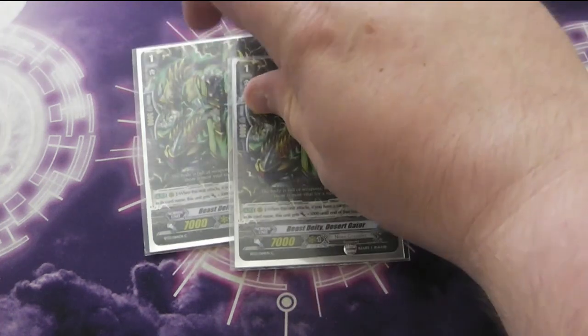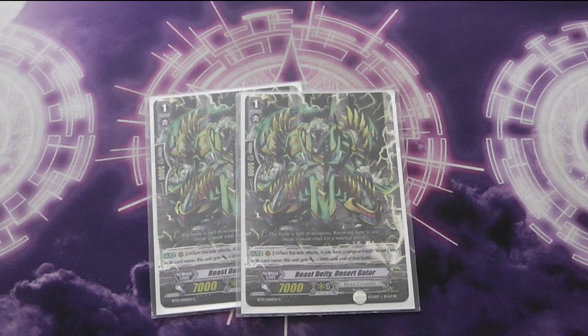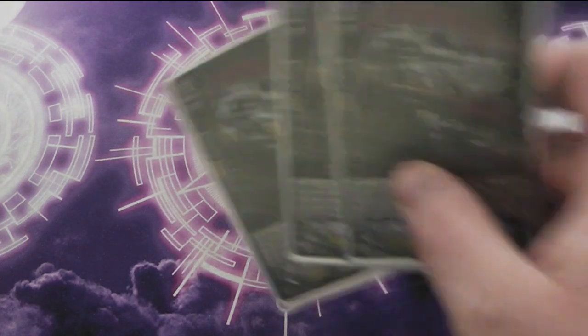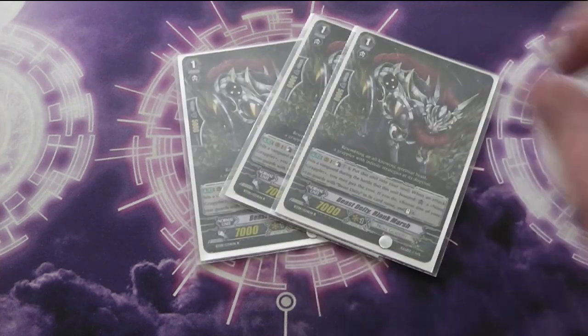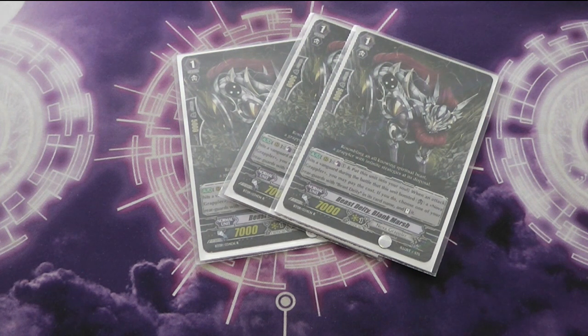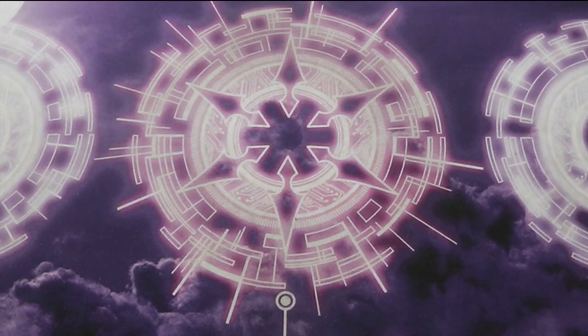Two Desert Gator — 10k hitter, don't need to say more about that. Three copies of Blank Marsh: when this unit boosts a Nova Grappler, you may pay the cost of Counter-Blast 1, put it into the soul, and stand something with Beast Deity in its name. Can stand a column — quite simple.